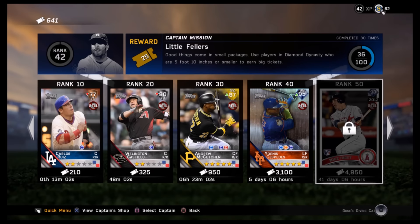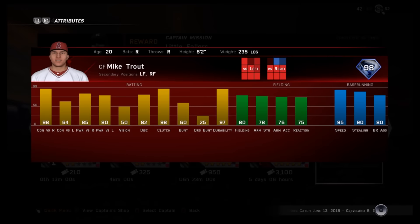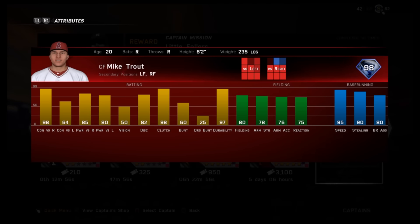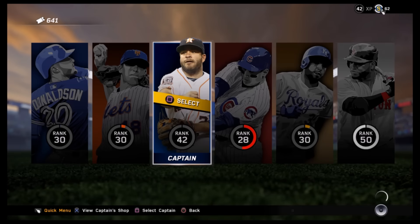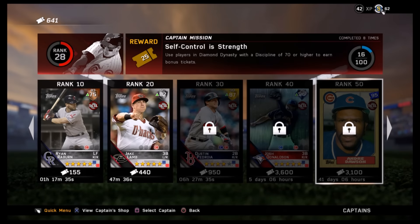Mike Trout now: 98 contact versus right, 85 power versus right, 80 power versus left, 50 vision — not that high — 98 clutch, pretty good fielding, nothing spectacular, but 95 speed. I don't recommend using this guy versus lefties — 64 contact and 50 vision probably not gonna work out too well for you.